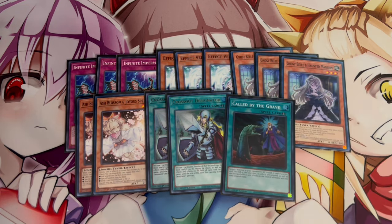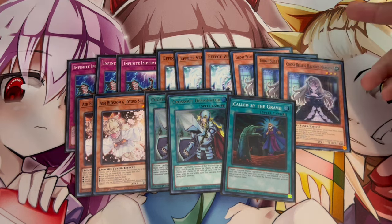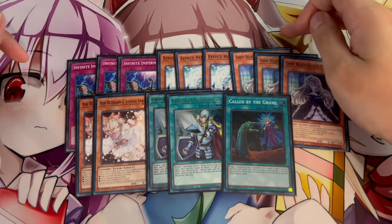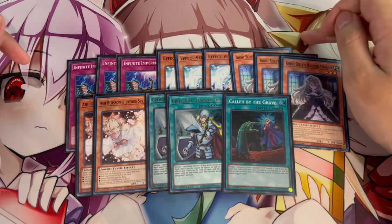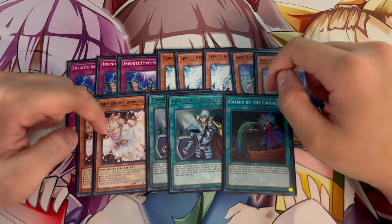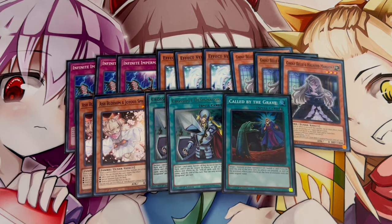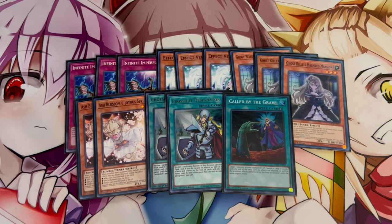Crossout Designator is very important because this deck is pretty fragile — there aren't many extenders outside of Regulus. The choke points of the deck are Platinum Gadget and Ancient Fairy Dragon, and those cards lose heavily to Vayler and Imperm. Even drawing Union Hanger alone means you need it to resolve to get to a piece. Crossout Designator protecting against Ash, Vayler, and Imperm is very important in today's format.